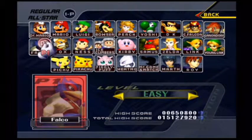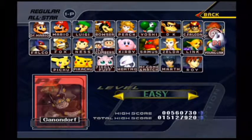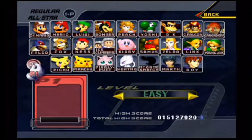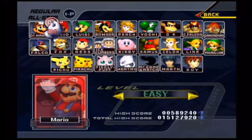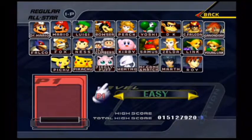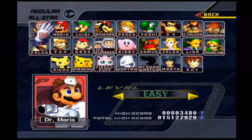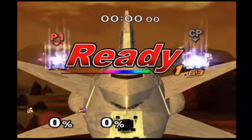In All Star Mode's perspective, we're going to be tackling through six characters showcased on the far side of the character selection screen — more likely Dr. Mario, Falco, Pichu, Roy, and Ganondorf from Young Link. These are basically clone characters, because they share the exact same movements. Today we're about to be tackling through Dr. Mario in All Star Mode.